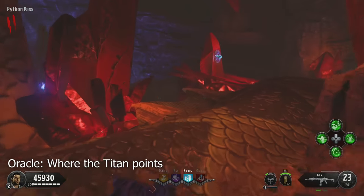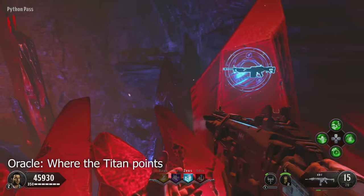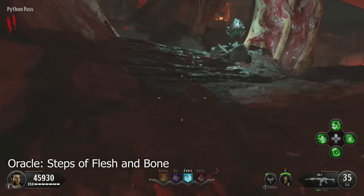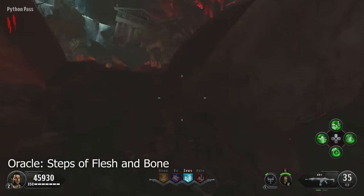There'll be a third one of those coming up right here next to the Titan - it's where the Titan is pointing. There'll be another crystal for you to break, and inside you can find a potential part. Then, if you head up the slope here, you can find what I believe is the final spawn point. Any that I've missed, I will list in the description down below.